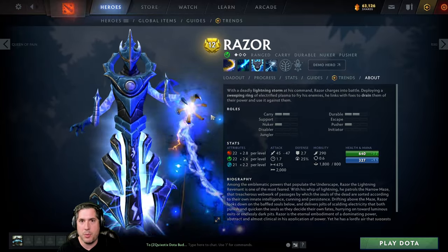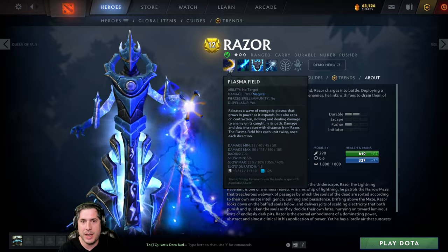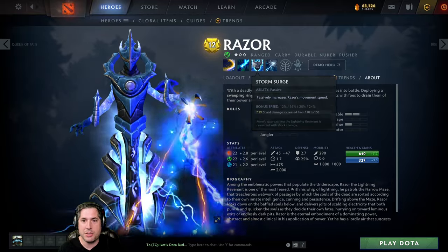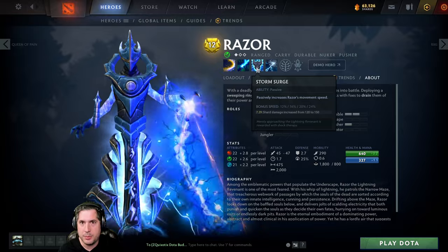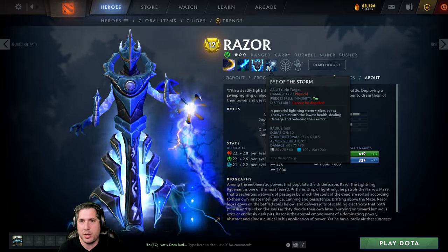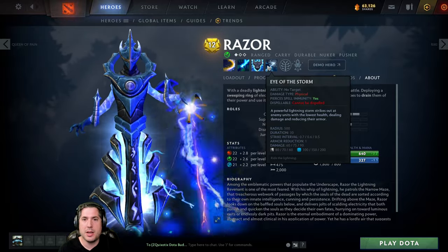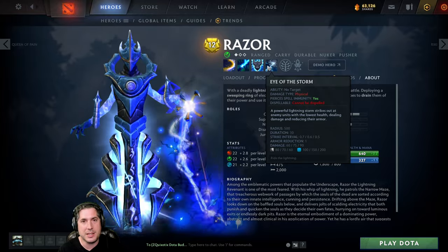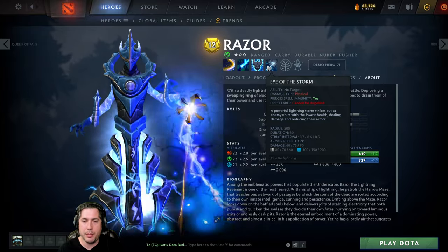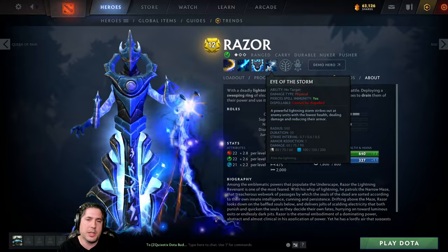One thing that you need to be very aware of with Razor is that he has no hard disables. He has a slow and damage from Plasma Field, a Static Link which will steal damage from the opposing carry and apply it to yourself, a passive movement speed ability, and an ability that deals damage to the lowest HP target or whoever is Static Linked. However, none of these abilities are hard disables, so you have no ability to stun — and as a position 3, that is his primary weakness.